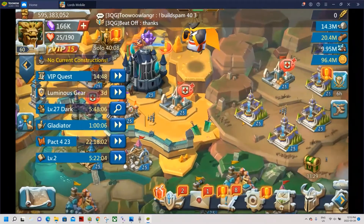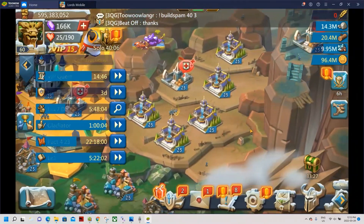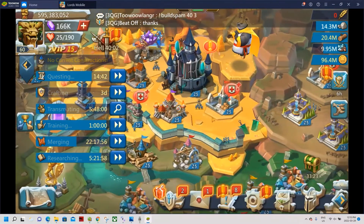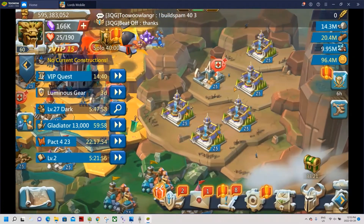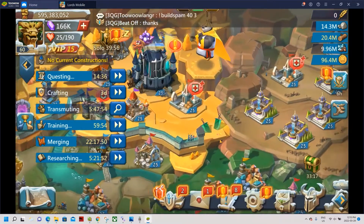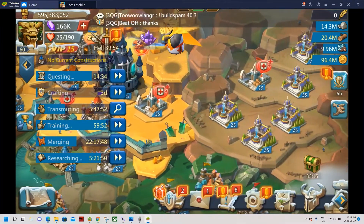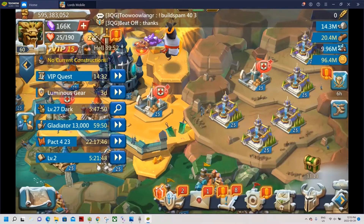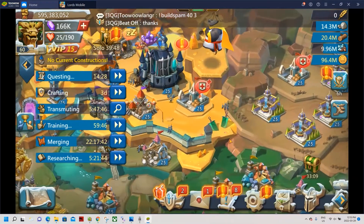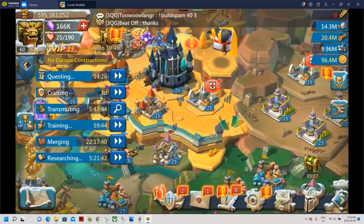You get the bulk of your boost from adding lots of manners. So it's always a good thing to only have one barracks, maybe two at the most, and then have a combination of infirmaries and manners. You want to max out your manners or at least have as many manners as you can when you're training, then switch to infirmaries when you're planning on fighting.